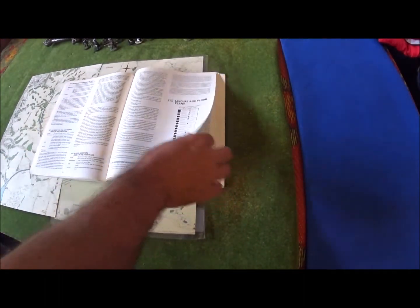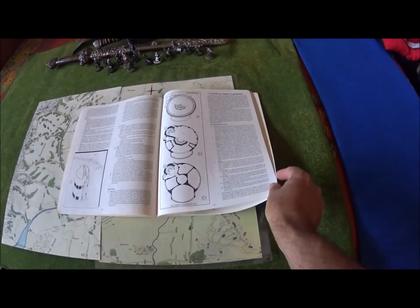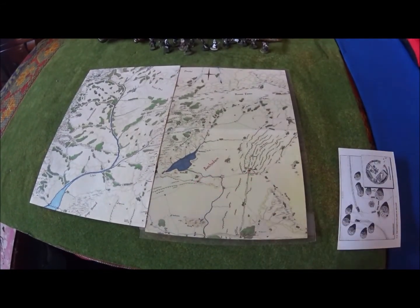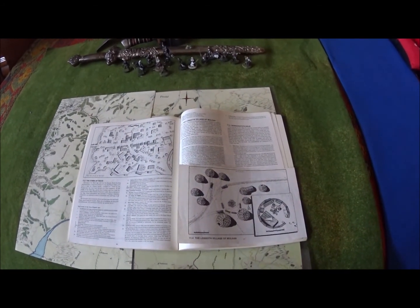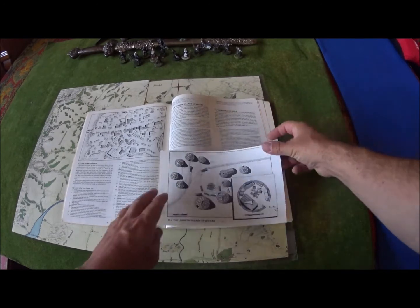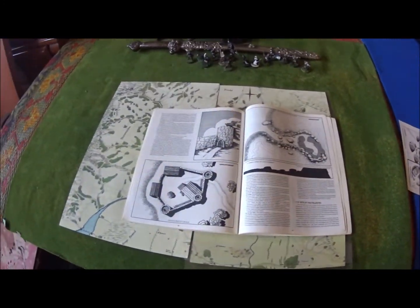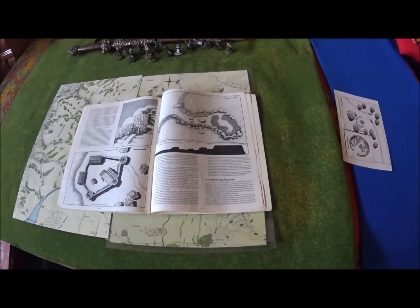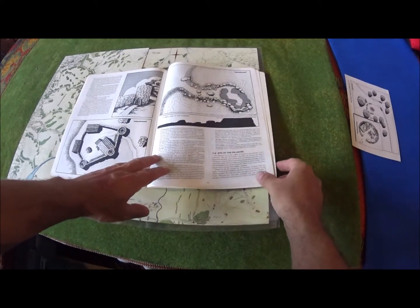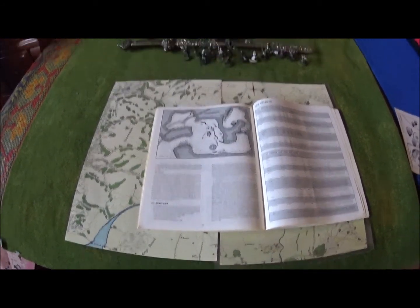Then it goes into the layouts and floor plans. You get the Tainted Seer's Observatory — Melbourne has his own little stargazing observatory, which is kind of cool. Then you have the Royal Library of Annuminas, which is partly ruined, with descriptions of all the various rooms. You go into the town of Rudo, located between Fornost Erain and Annuminas. Then you have the Lossoth village of Molken — there was a printing mistake so they had to include a loose printout of what the village looks like. Then there's Dungoroth's Hold, a small minor fortification that wouldn't stand up to a serious orc attack, but makes a good setting for bandit encounters. And finally you have the site of the Palantiri — the Lossoth put them in a cave — plus a beast lair that could be a troll, a small dragon, or even a huge bear.